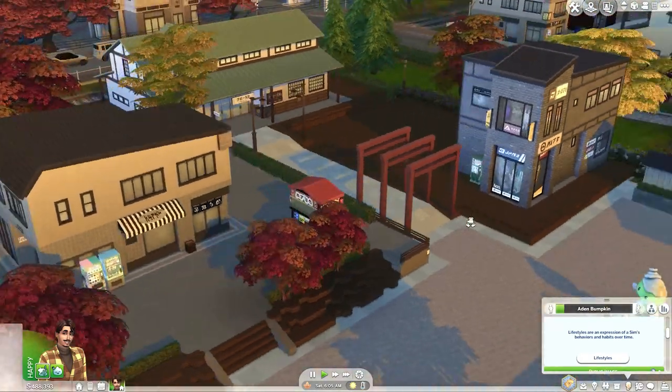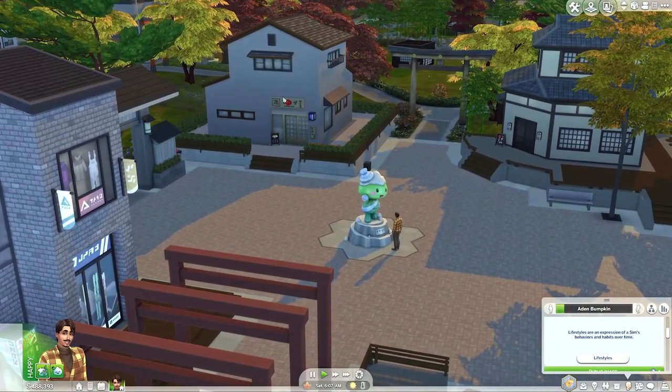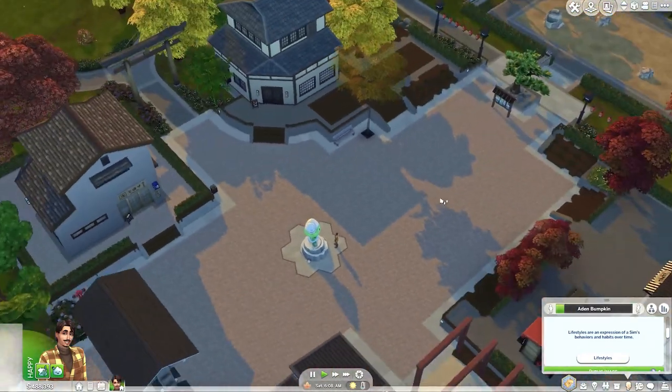As usual with Sims 4 worlds, they're empty dressed shells — you don't get much gameplay out of them. There was nothing; it was just empty shells to make the world look pretty, with no replayability factor. You'd have to build all the lots yourself to make the area your own. I don't mind since I'm a builder anyway, and Mount Komorebi is going to be the next world I do for my Let's Build the World series.